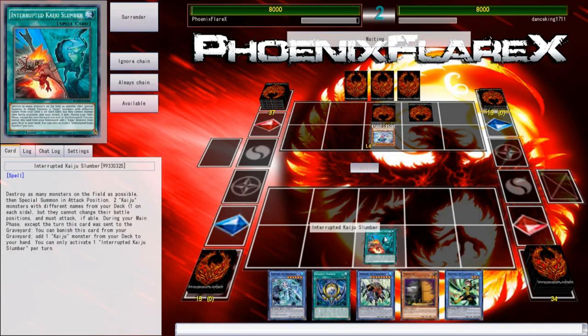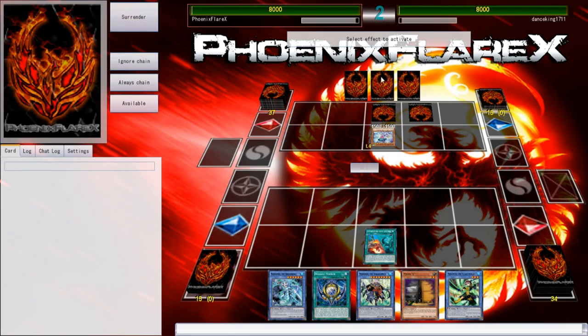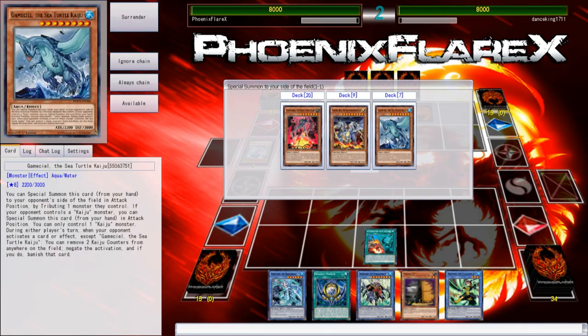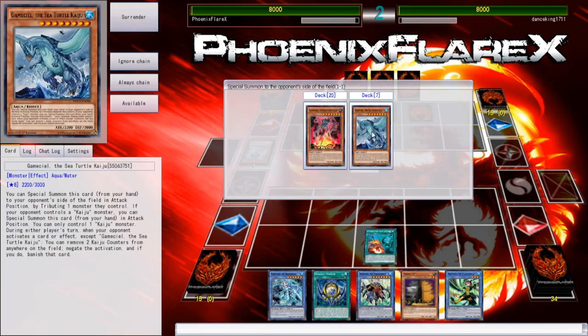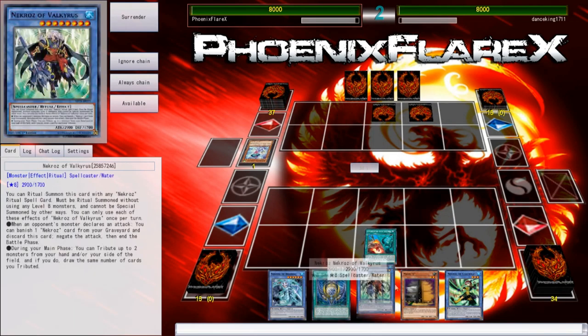I wonder why that lag happened — please don't tell me that the US servers are acting up yet again, that would be terrible. I've already told no effect to activate. Special someone to your side of the field? Yes, I'm going to Special Summon this one to my side of the field, and then I'm going to Special Summon the Gamma Seal to my opponent's side of the field, and then I will kill it. And then I've got access into Kaleidoscope.